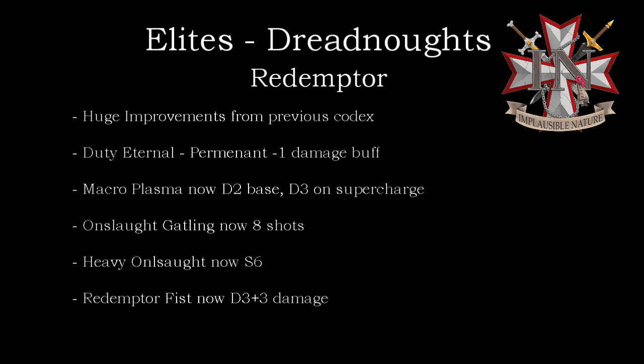You can make him full-on anti-infantry with the Heavy Onslaught Gatling Cannon, or you can give him some anti-tank with the vastly new and improved Macro Plasma Incinerator. This gun got a huge boost with the new Codex, going from damage 1 to damage 2 on its base profile, which means when you supercharge it, it's now damage 3, which is significant.